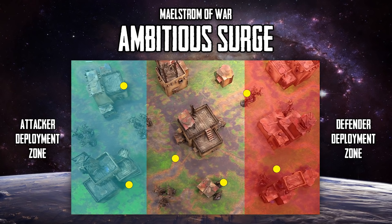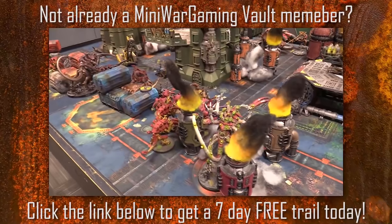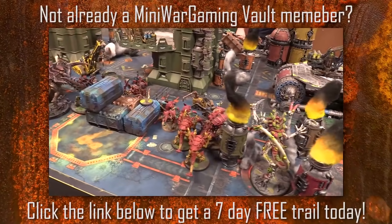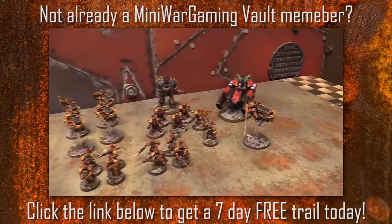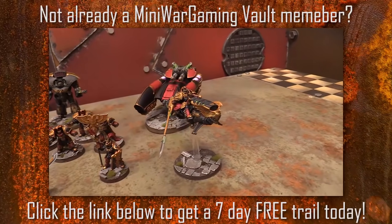The defender randomly determines the layout after both players set up 6 objectives, then picks their deployment zone. The attacker deploys their entire army first; the defender counter-deploys; the attacker decides who goes first with the defender able to seize on a 6. This mission's special rule is Ambitious Surge: at the start of each player's movement phase, their opponent chooses one active tactical objective — if achieved, that player gets one additional victory point. There are also secondaries: Slay the Warlord, First Strike, and Linebreaker.